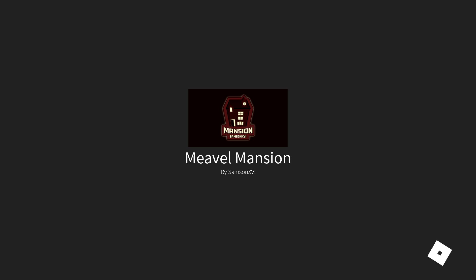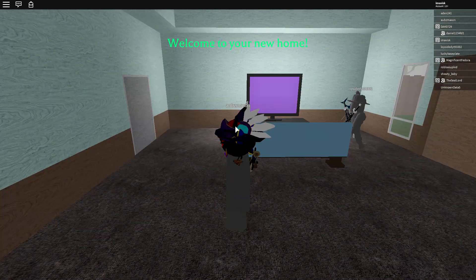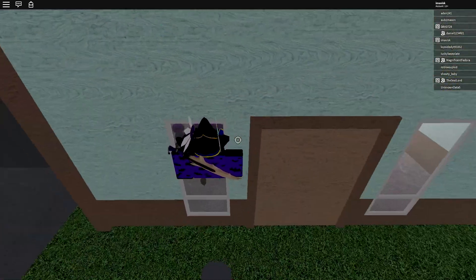Hey guys, what's going on? My name is Avis, welcome back to another episode. Today we're here playing Mansion, the new game by Samson, the guy who made the camping games, and I'm going to show you some pretty hilarious glitches. I have Magnificent Fedora here, so it might be a quite interesting video. If you enjoy it, feel free to leave a like and subscribe.